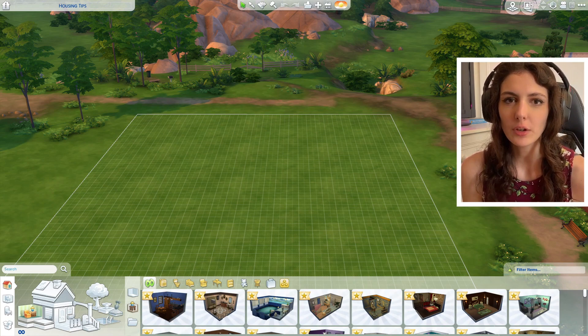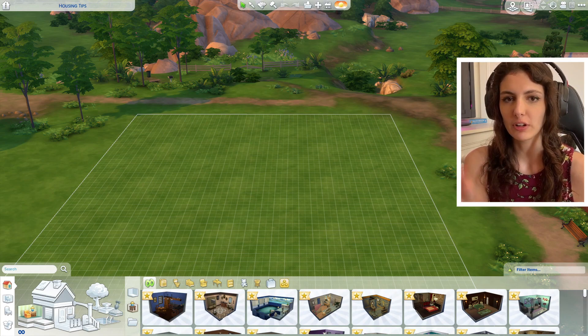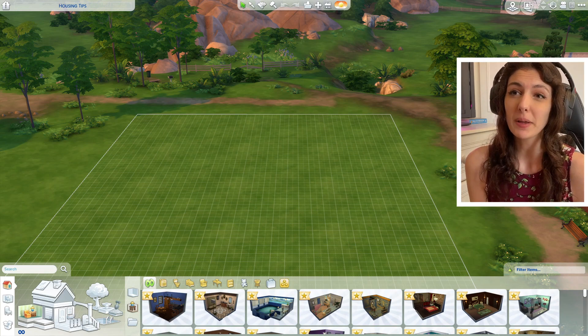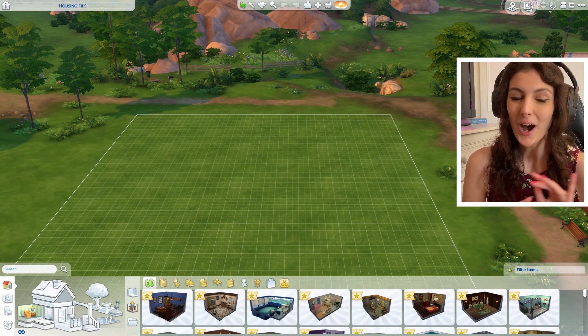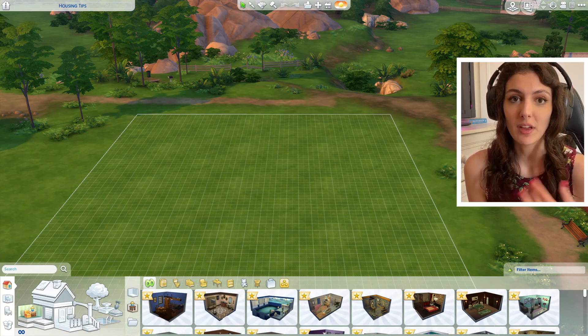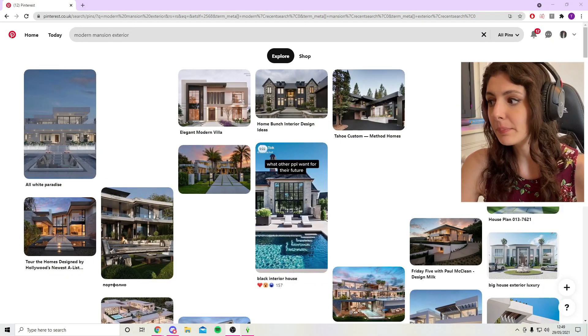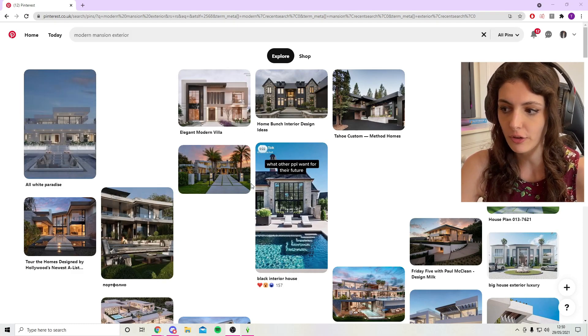Because if you were doing a modern build and the shell started looking more like an Oasis Springs or Mediterranean style, then it probably won't turn out too good in the end. Bear in mind, I am not a pro at all. These are just tips that I've learned and picked up over my time building in the Sims forum.